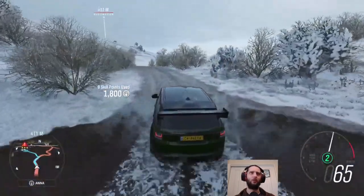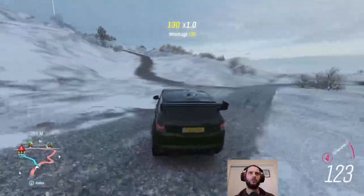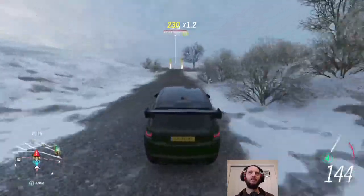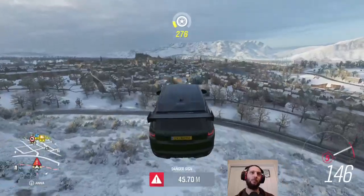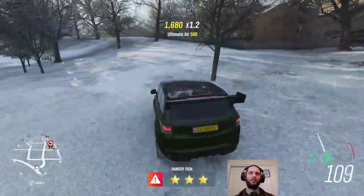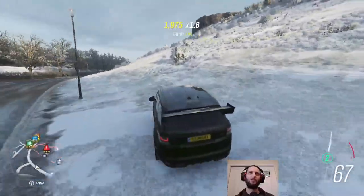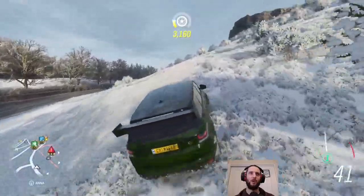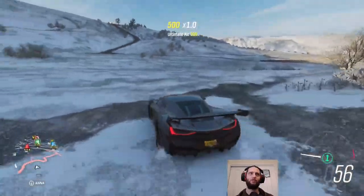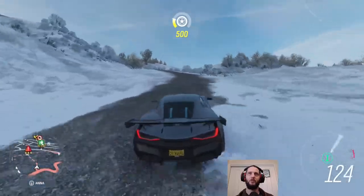Now that the road racing is done, and while we're in Edinburgh again, we do have a PR challenge to do off Arthur's Seat. We'll see how well we do in this — I think we're going to at least need the Bowler Wildcat, or we might actually need to pull out the Rimac. That's not going to be enough — 160, I think we need like 220. I think we're going to skip straight to the Rimac. You might be thinking that an electric hypercar is probably not the right choice for an off-road stunt, but we have tuned this one up with Rally Springs and snow tires — so while it's not perfect, it's pretty fast.